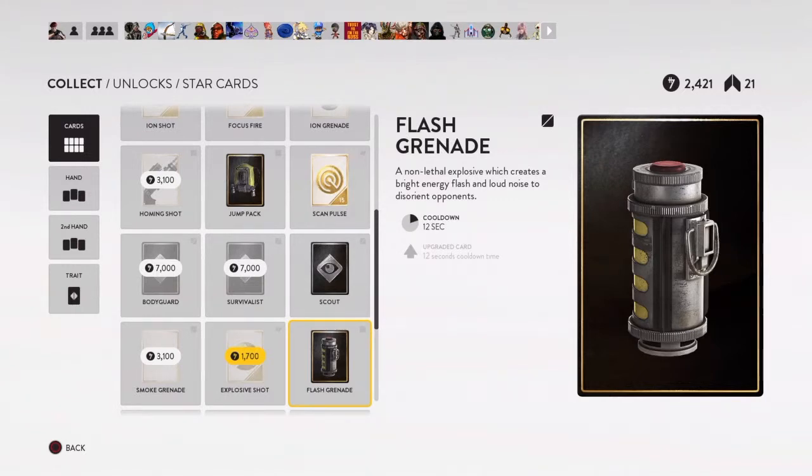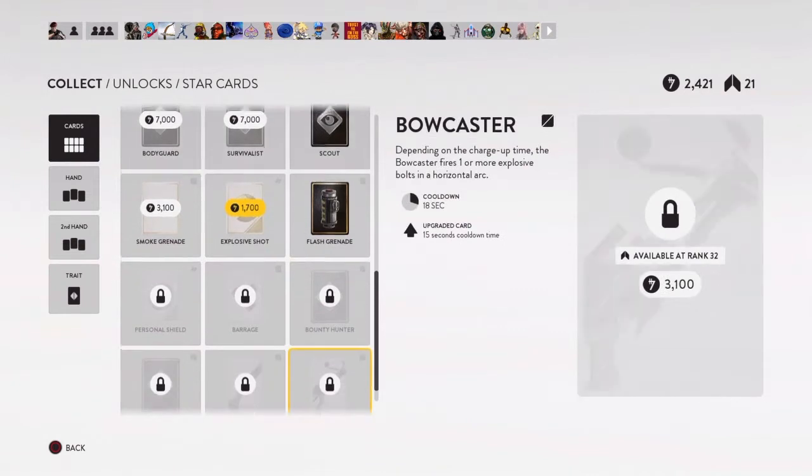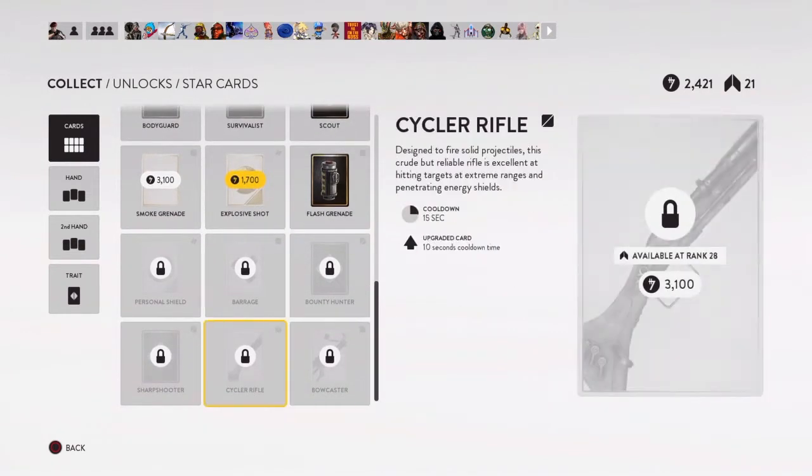With the scout trait and the flashbang, if somebody does see you on high ground, you just chuck the flashbang at them — they won't be able to see you for about 10 seconds, then you start shooting at them and hopefully kill them before they recover.